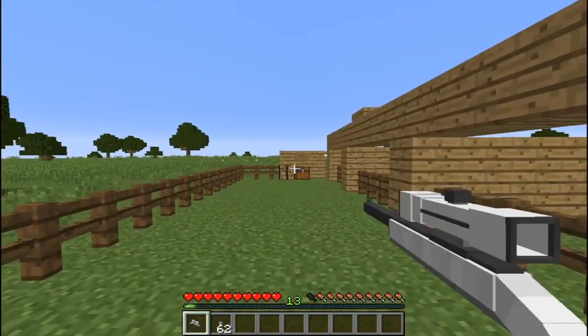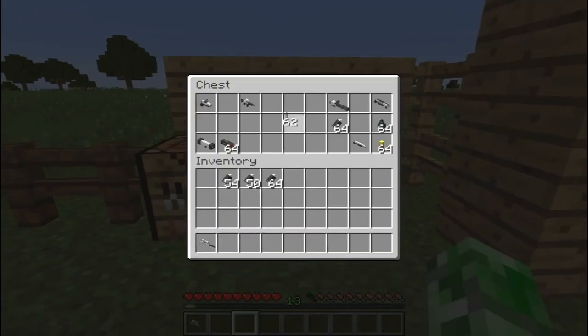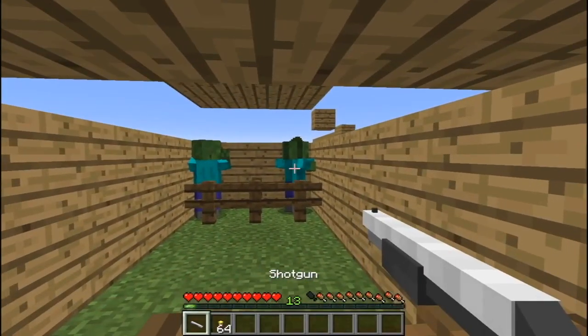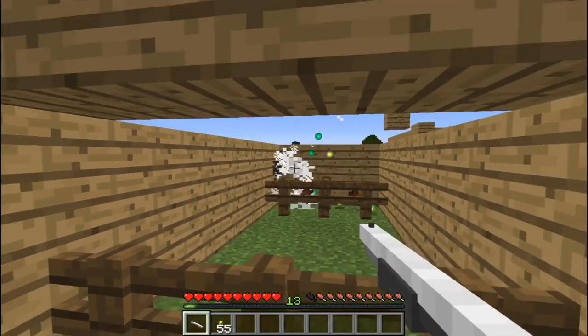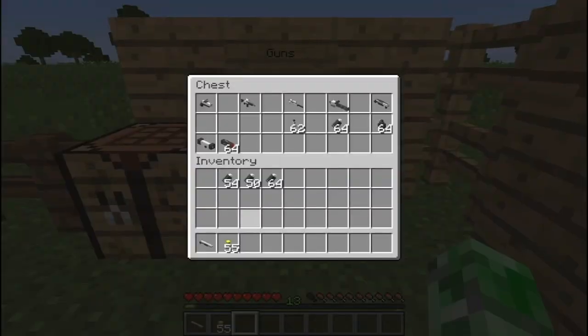Those are all the basic guns with standard gun ammo. There is one gun you cannot make in survival mode, and that is the shotgun. It's very effective — it only takes two shots to take down a zombie, doing way more damage than any of the other guns combined. Unfortunately it's not craftable, but it's fun for multiplayer.